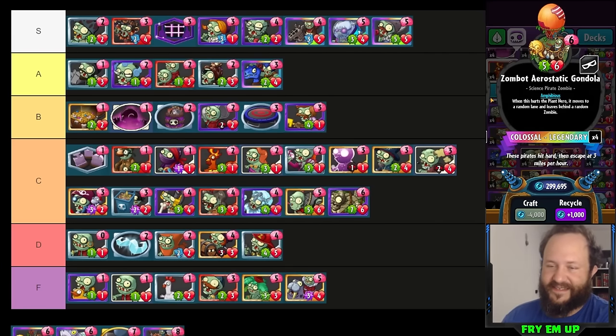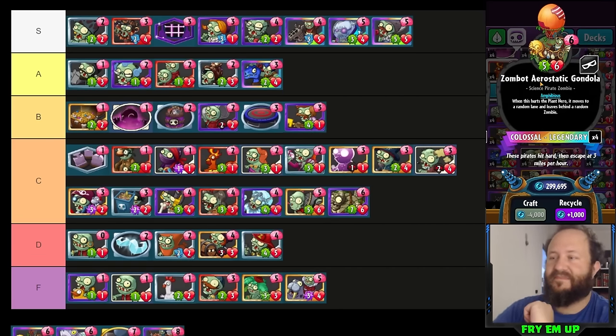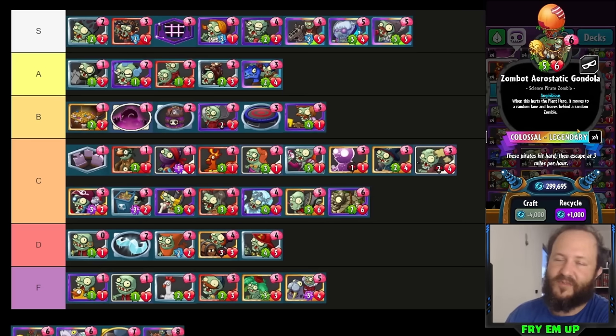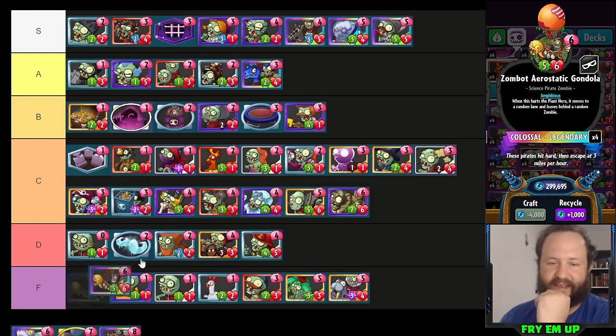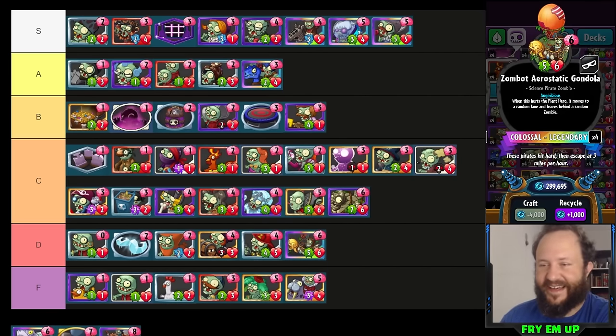Gondola — we play it in lane one, and it'll almost never work because they're always going to put a guy in front of it. The block meter also messes things up. It's a six-cost card that's not even a gravestone, so it dies to Shamrocket, Cob Cannon, and everything else on turn six. If this does hit face even once it's amazing. I kind of want to make a deck where I'm able to control and then teleport Gondola, but the problem is that would need Super Brains or Giganticus, which aren't great controlling heroes. It's fun but probably worse than all the C tier cards — I'm putting it in high D tier.